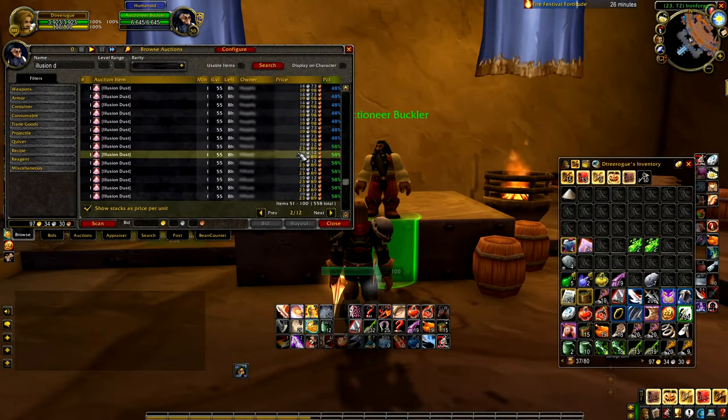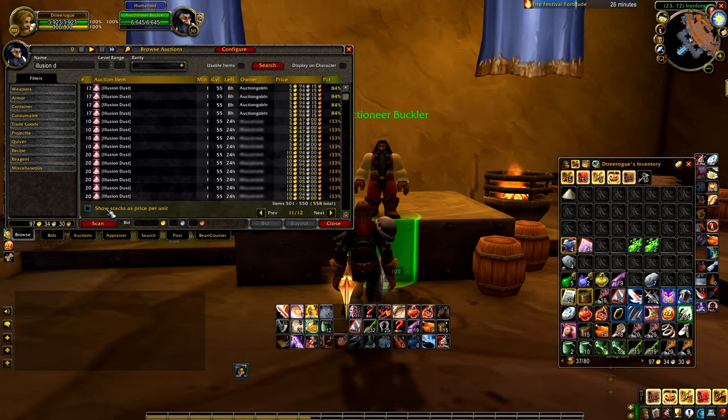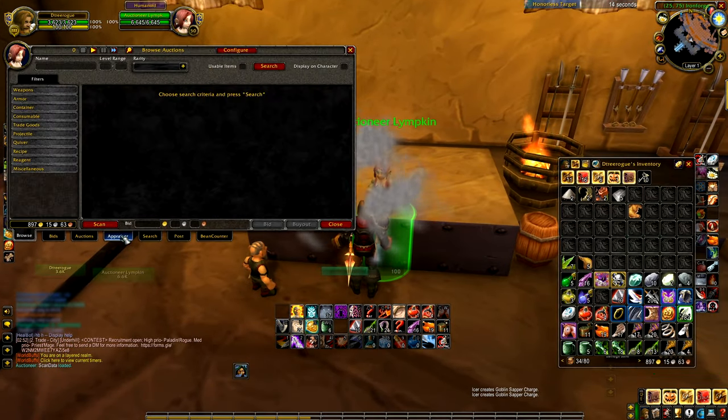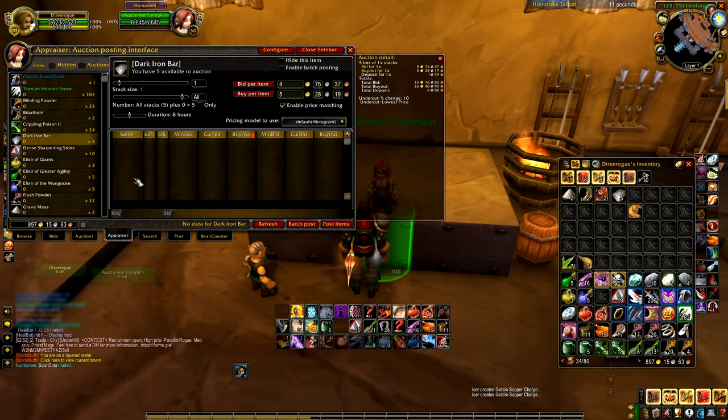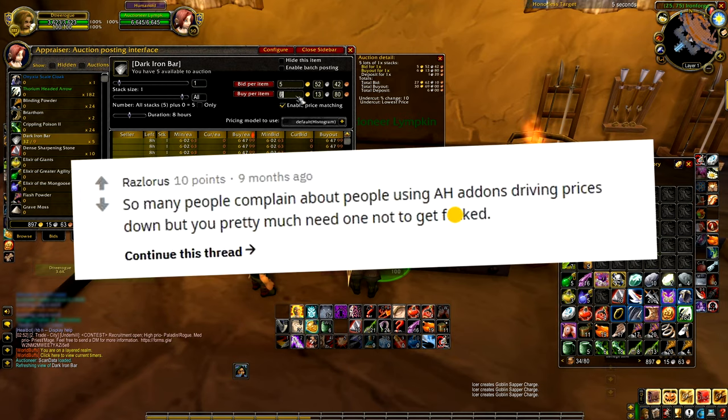Auctioneer, for example, adds colour coding to the default Auction House tab, so you can get a rough idea of whether something is a bargain or not based on the buyout price. Another benefit is that you can see stacks of items at the price per unit — I have a background in stats, but when I'm gaming I have no patience for figuring out what 5 gold 94 divided by 17 is. So even if you don't use the AH much or you don't care for add-ons, an AH add-on can be a big quality of life upgrade. As Razzloris points out, you pretty much need one not to get tricked.